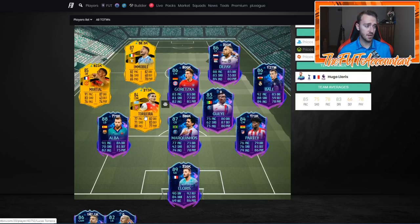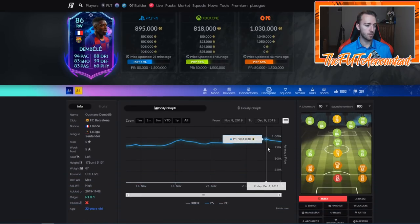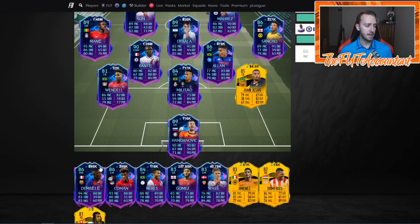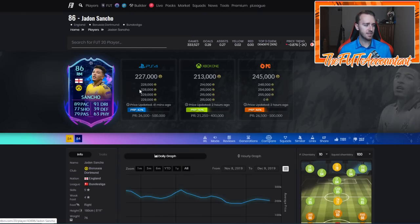I would sell basically every single card before the games today just to be safe. We're in a market right now with a lot of downturn. I'm surprised Bale is not down just because of a right-wing Messi card that could come out. One card that has already taken a hit - a direct replacement for Messi - is Ousmane Dembele. This card is down like 40-50,000 coins from where he was earlier this weekend: 960 down to 895. That's just because of a lot of Messi panic. Most of the other road to the finals have maintained a pretty high price.